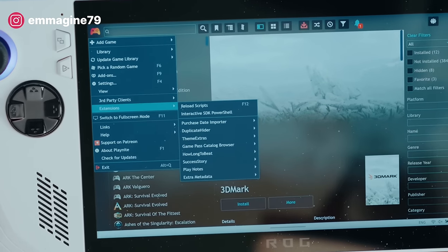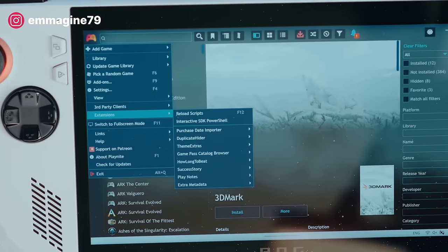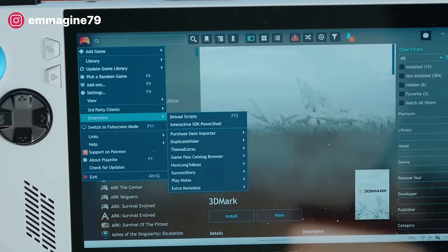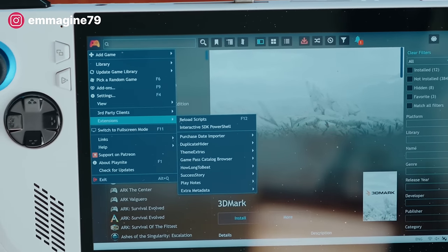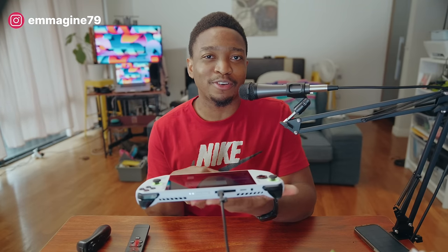Going into the menu and Extensions, I have a few essential add-ons for my Playnite experience: the Purchase Date Importer, which imports the purchase date of all my games; a Duplicate Hider to hide duplicate games — for example, I bought Lawn Mowing Simulator on both Epic and Steam, so you can hide those duplicates; Theme Extras; a Game Pass Catalog Browser which I'll show in a moment; HowLongToBeat.com for that completion data; and Success Story, which shows how many achievements you have across your whole library.